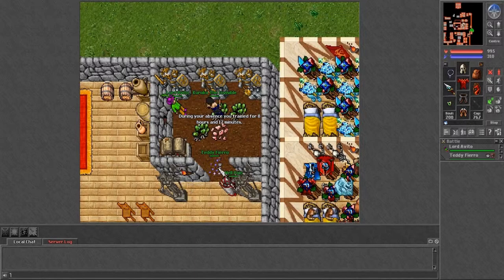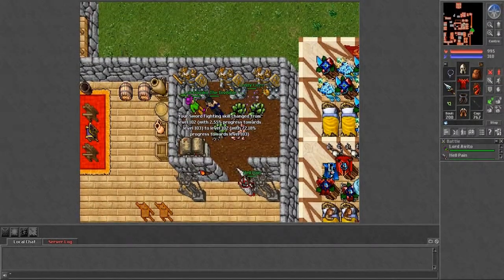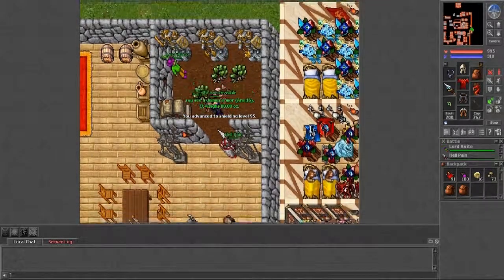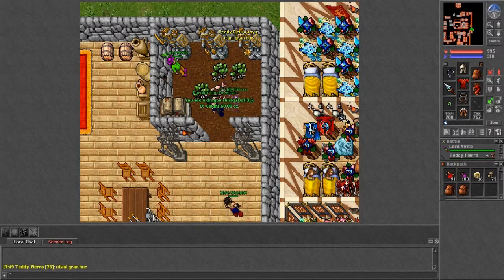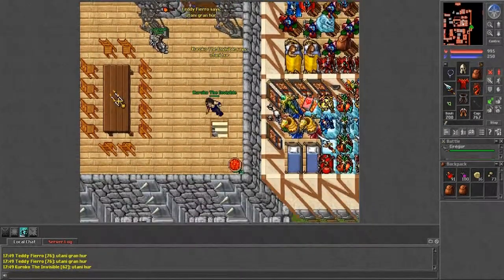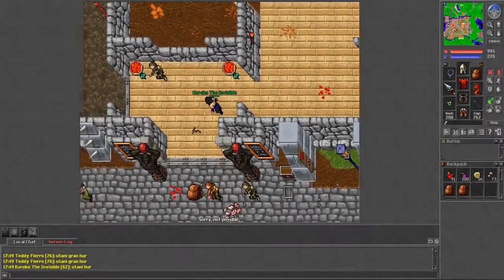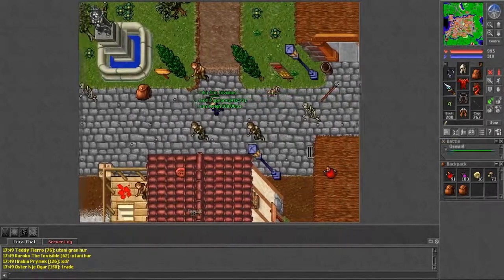Here we have my knight, Kuroko the Invisible — a reference to the anime Kuroko's Basketball. He has demon armor, Zan legs, boots of haste, a steel helmet, crystalline sword, dragon shield, platinum amulet, mana potion, strong health potion, barrier rings, and various other items. I've been switching equipment around but decided every character should go for himself. Let me quickly show his depot and bank balance.